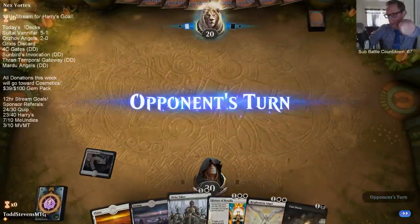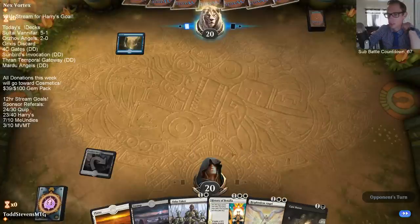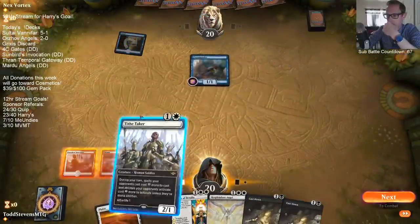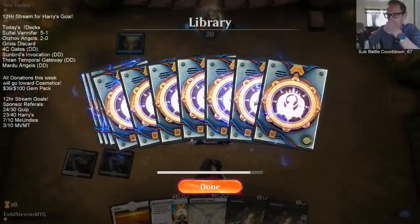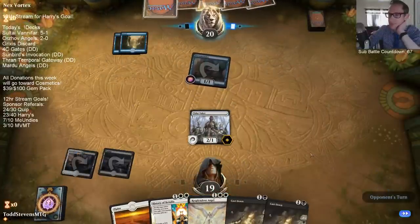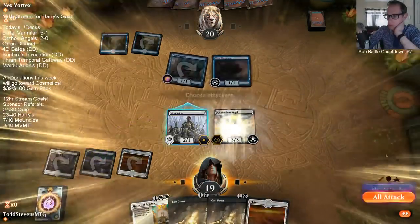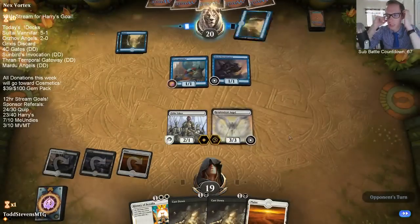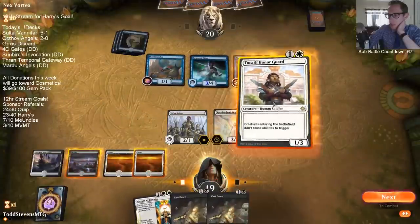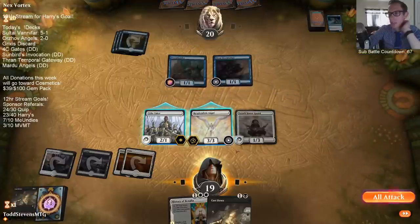I think they've only drawn one counter in the two games - I don't think they have very many counters in their deck. Alright, better hand - got the Tithe Taker again but now we actually have a Cast Down. Resplendent Angel on 3 is better than History on 3. Too early to trade Tithe Taker off - trading Tithe Taker in the later game when they can easily pay for the one mana tax is fine, but it's too early for that.